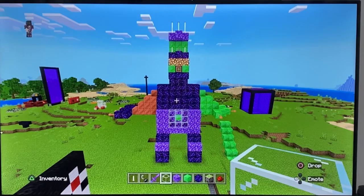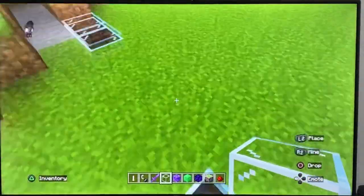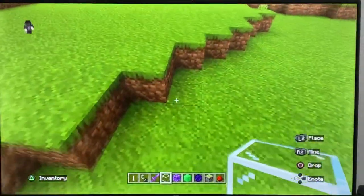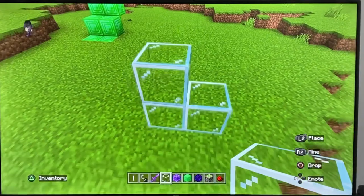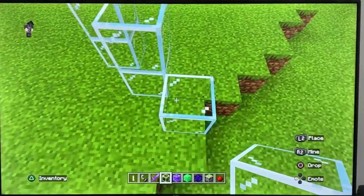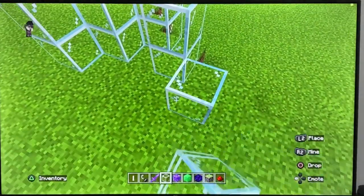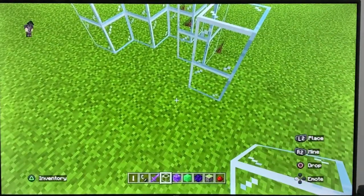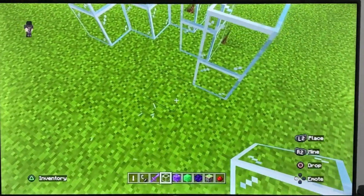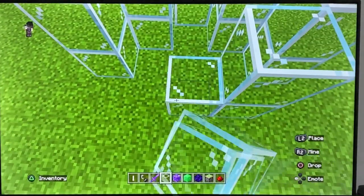Today I'm going to be showing you how to build a bunch of stuff I already know how to build, so I'm going to build something pretty simple. I'm going to be building a lava tower — it's not going to be a very big lava tower, but it will be a cool lava tower, and that's all that matters.